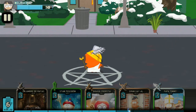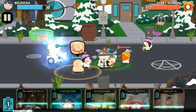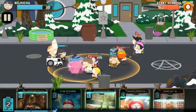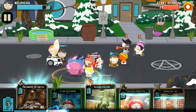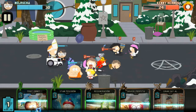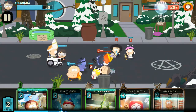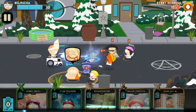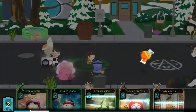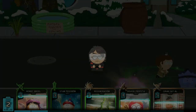Ya salió nuestro enemigo Kenny Hermes. Vamos a ahorrar para lanzar la carta del Papa, que tiene un poder muy bueno que es que revive a nuestro último aliado muerto. El que está moradito fue el aliado que nos revivió el Papa. Es una carta un poco costosa, vale 7 energía, pero si nos revive un aliado muerto es espectacular.